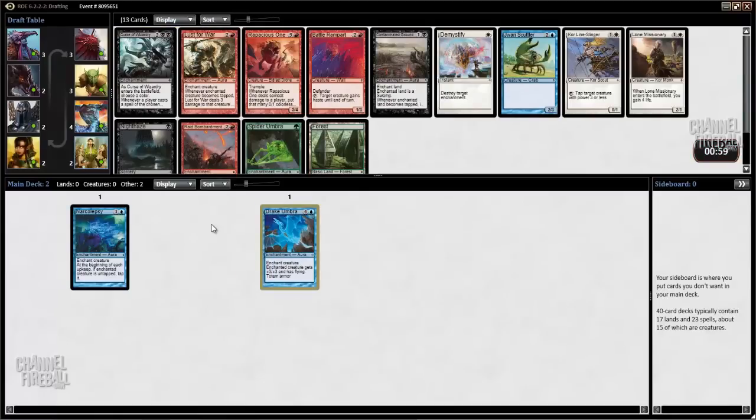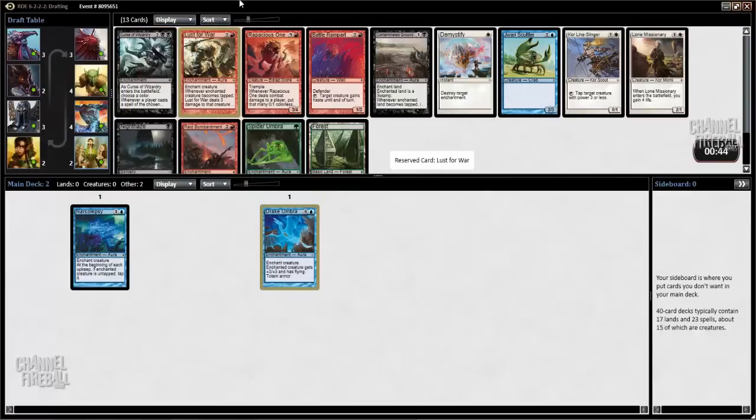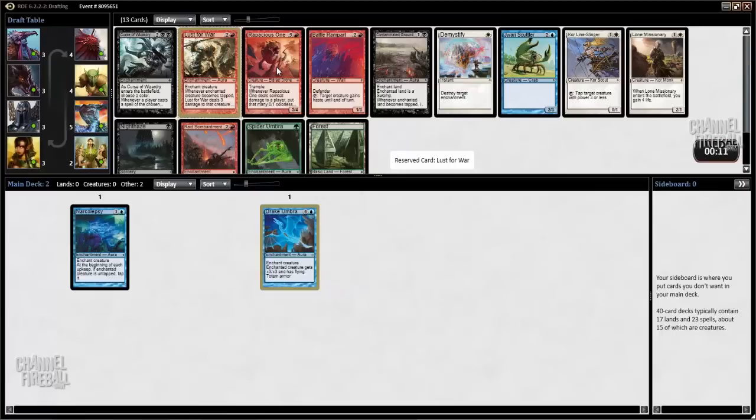Now this is a nice pack. Both of these red cards are excellent. Lust for War is very, very good — it usually forces your opponent to just kill their own guy, or else it's basically a Sulfuric Vortex, and there are a lot of relatively low-power creatures you can put it on. Rapacious One is just a very good finisher. If you ever connect completely without them blocking at all, just getting five Eldrazi Spawn is so huge, and you can usually pick up a few synergies with it. That being said, I think I'm going to take Lust for War. It's a little cheaper and fits more easily into a deck.